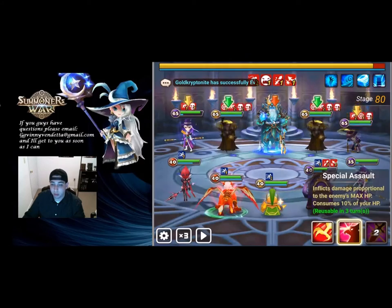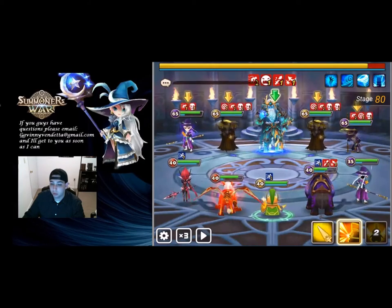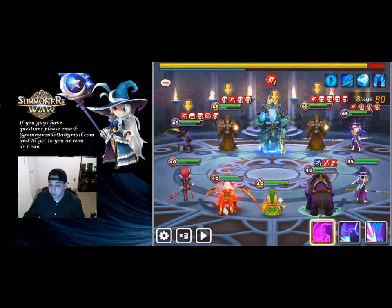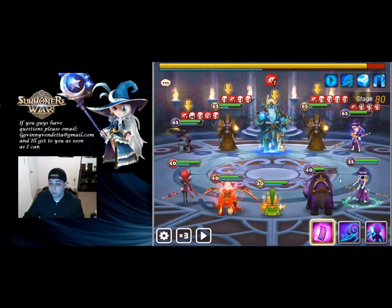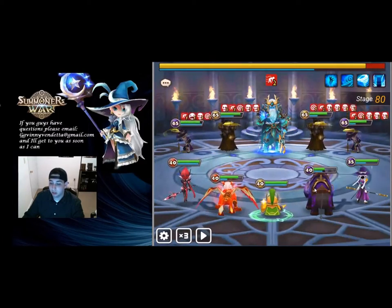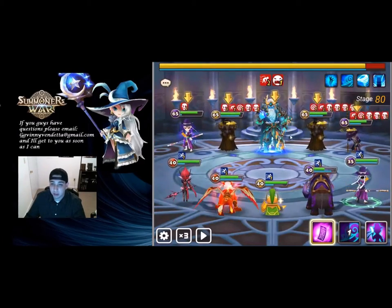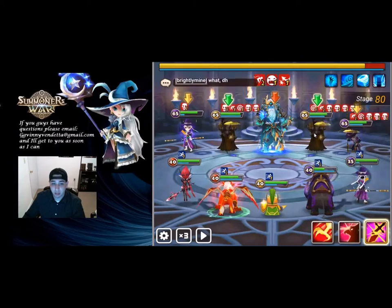I don't want to stun just yet — I need to wait for everybody else to wake up. Let's throw a taunt on him just in case he wakes up, then stun him. We need to use Basalt for some heals, so hopefully I can get Mav to provoke the boss. Let's stun everybody and smack the boss. Speed everybody up and provoke — Mav is better at the provoke because his provoke ability also heals him for 25% of his max HP, so it's a lot safer since he heals himself as he takes the hit.